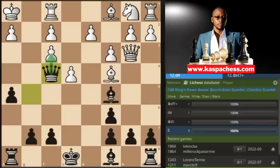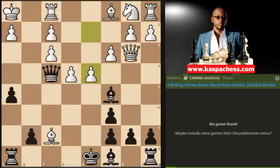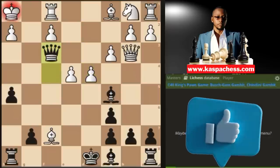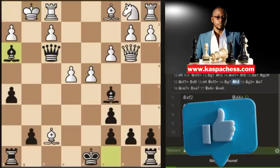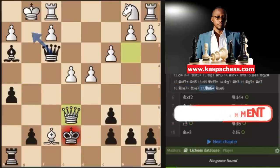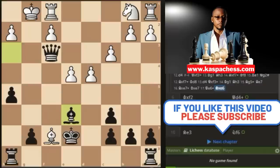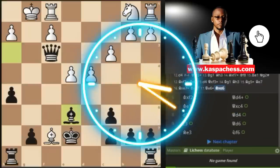For example, if pawn to d4, you have queen takes f3 check, king g1, then bishop h3 — and white cannot stop this mate. If instead they try an in-between move bishop takes f7 check, don't go king f8 because white has bishop g6 in some lines. Just go king d8, and after pawn to d4 attacking your bishop, you play queen takes f3 check, king g1, bishop h3 once again. If bishop g5 check, go bishop e7 blocking, and after bishop takes, king takes, queen e6 check is the only way to stop mate on g2 — and we capture white's queen.